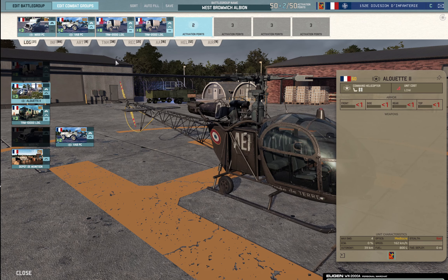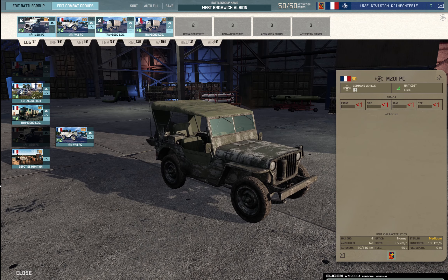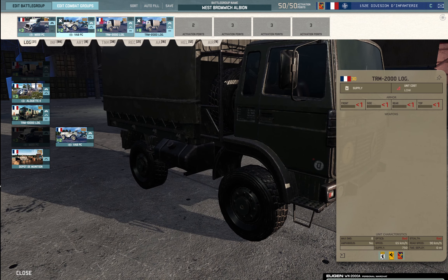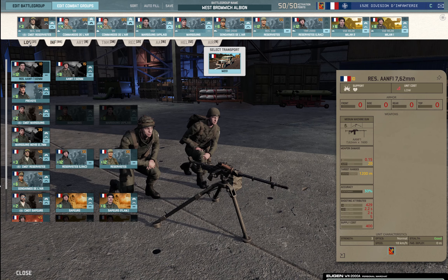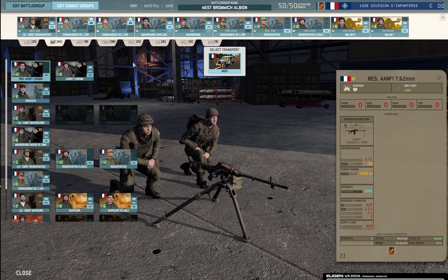Starting in the logistics tab, we have some VABs, some PCs, and some supply cars. Five CVs here and another three here, so eight CVs getting you through the game nicely. A decent amount of supplies as well with two cards, getting you decently set up.